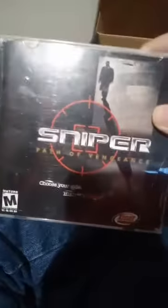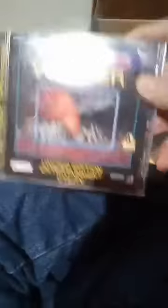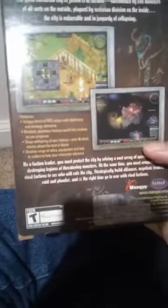Here we go with Starfleet Academy Strategic Command, Sniper: Pain of Vengeance, and this is the Star Trek Voyager Limited Edition Utility — not a game per se but a rather interactive CD with Voyager content. And last but not least for the first box, Perils of Peril, which is a pretty interesting combination of Rogue elements and Diablo elements — not bad at all. That's my first shoebox.